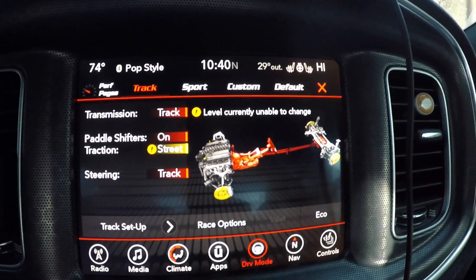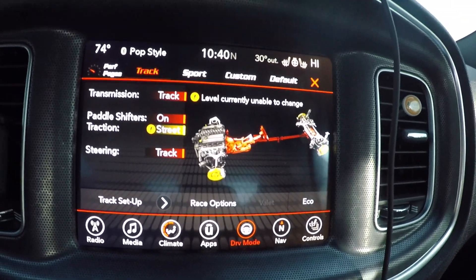So the coolest thing — if you're a Scat Pack owner, the best thing to invest in, it's not really a mod, it's just something cool to have, is a Taser. Look it up. It basically plugs right down here where the hood release is, and basically you could control — you'll basically have SRT pages. You can control your shift points so it'll shift a little later than the Scat Packs are programmed to. Right now it's in track mode.